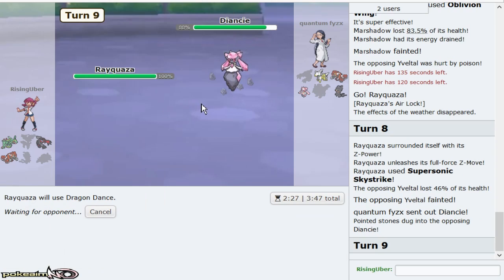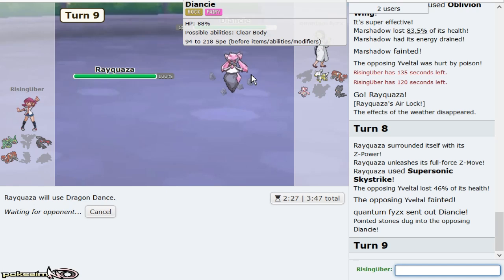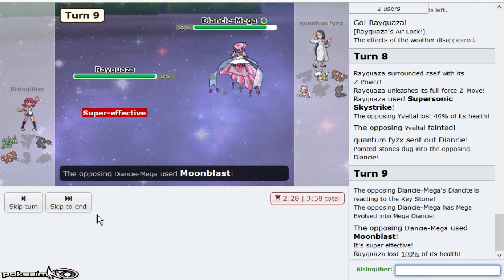I'll knock out Yveltal. I'll be sad if this Yveltal is faster than me, because then I could have Dragon Danced up and Extreme Speeded to knock it out, but I'm pretty sure if it Foul Plays, I'll die to Shadow Sneak anyway. So I'd much rather use Ray to break through Yveltal. That way, all I got to do is worry about hitting Precipice Blades, which is slightly more accurate than Stone Edge. We're going to Dragon Dance here. You can easily knock me out if you use Diancie and go for Moonblast, but if it breaks Groudon and goes for Earth Power, we're good either way.